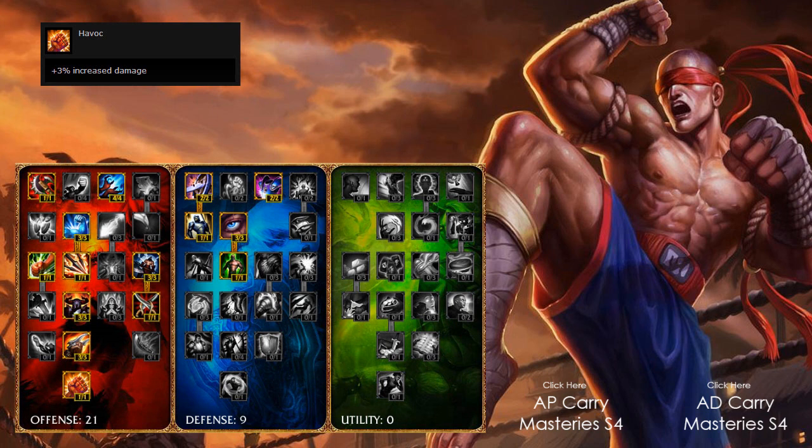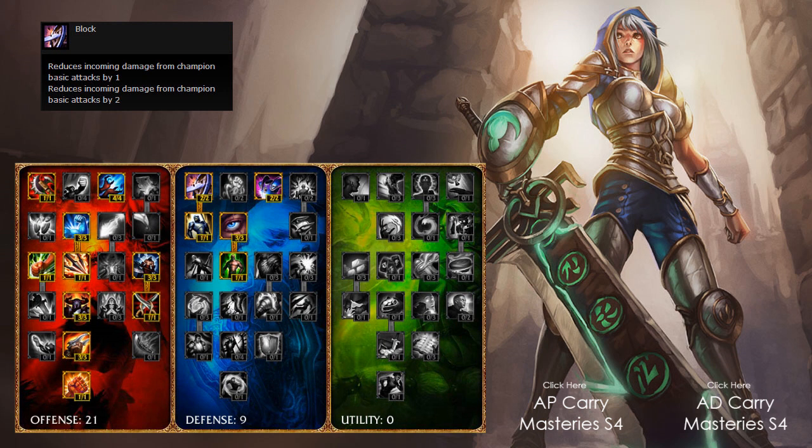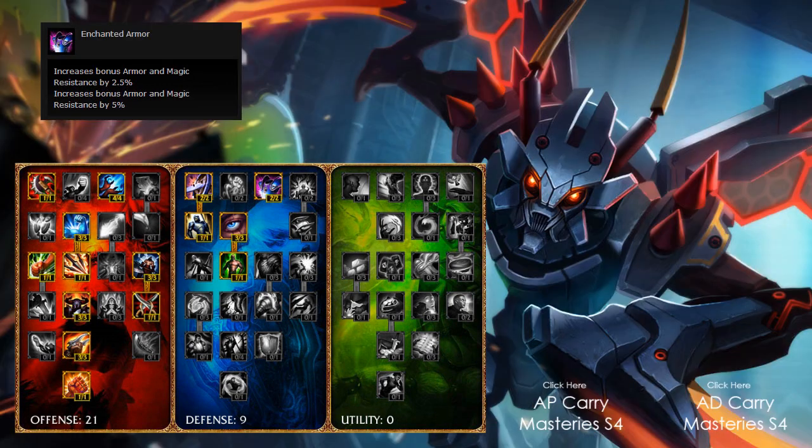Then I look to take 9 points down the defense tree, leaving 0 in Utility. Starting off with 2 out of 2 in Block, which reduces incoming damage from champion basic attacks by 2 — very nice. Moving to the right of that, 2 out of 2 in Enchanted Diamond, which increases bonus armor and magic resistance by 5% — every little bit counts and that 5% is quite an amount.